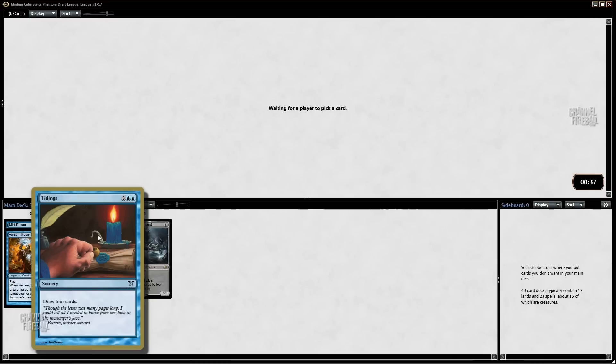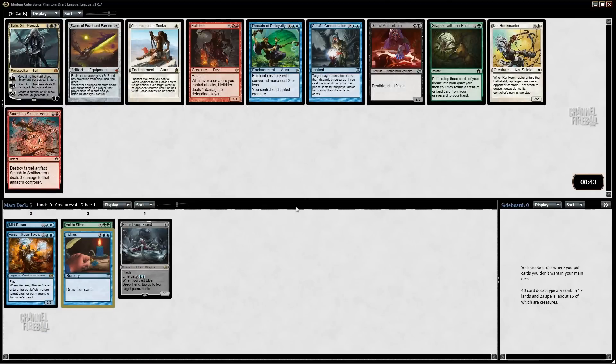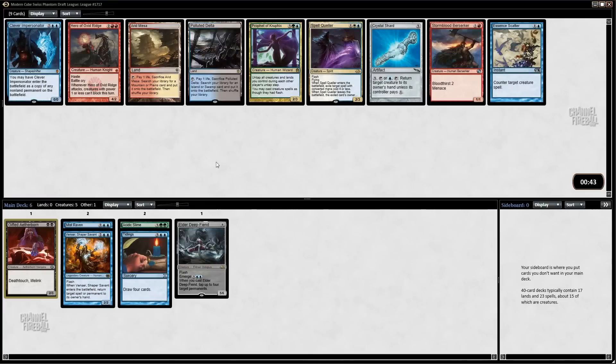I figure that's better than Sphinx's Revelation in a lot of spots, so we'll try it. What do we have here — a random Sword of Threads, Careful Consideration, a Grapple... I have not tried Gifted Aetherborn in this cube yet and I'm curious.